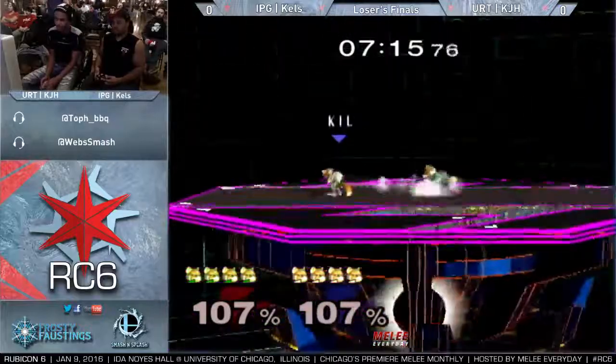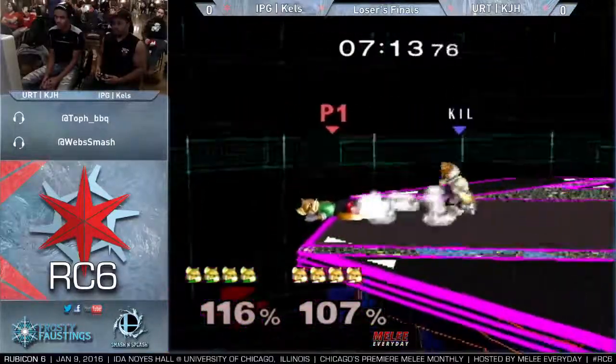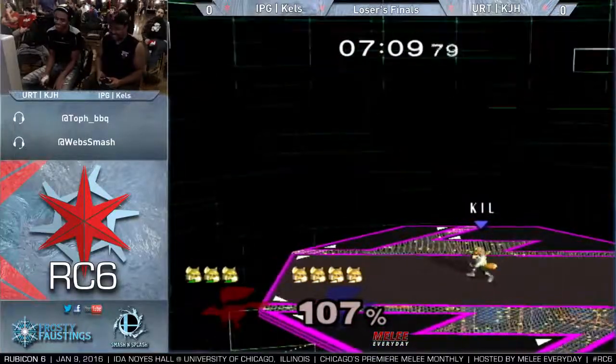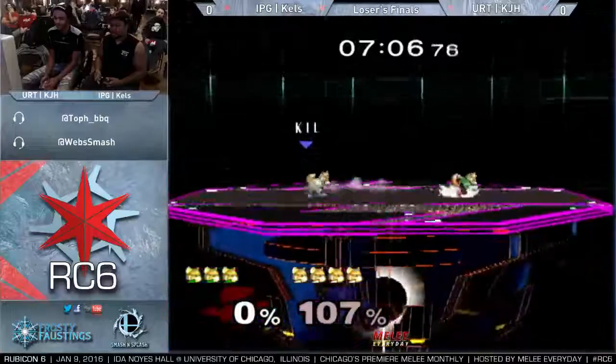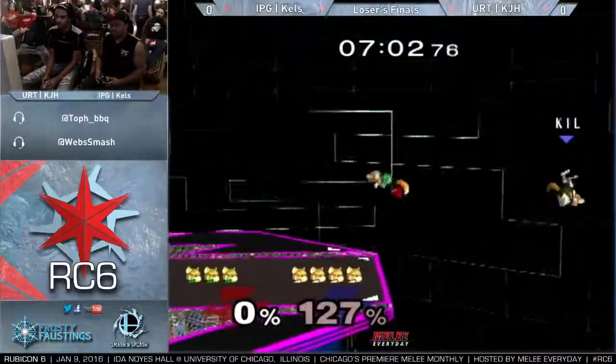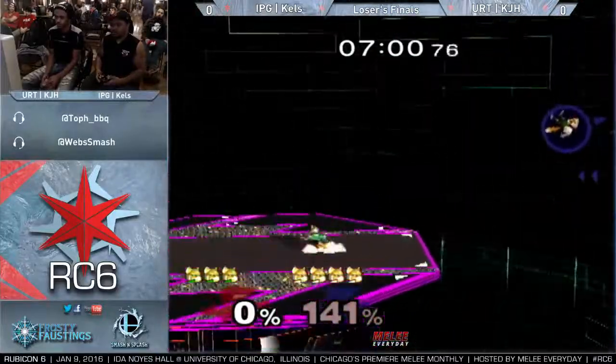Oh no, wow. That was sick DI on that back air. Kells is going to make it back. Oh, let's do it. They're both smiling about that one too. He just doesn't go for the up-snatch off up-front. Alright, get to the back air and the edge guard.